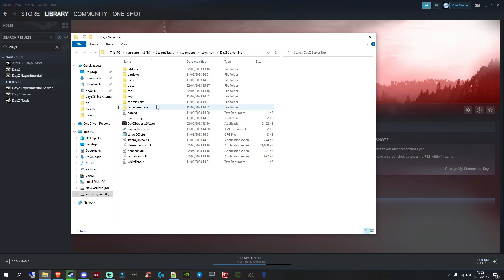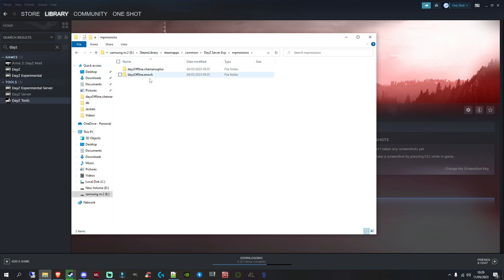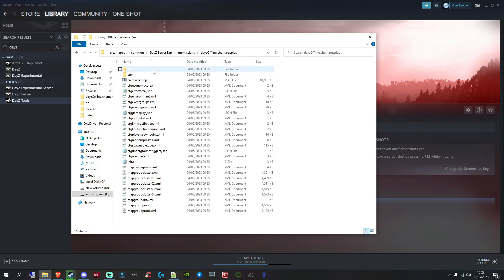Browsing local files takes you straight to the mission folder for the experimental server. Go into your 'mpmissions' folder — it doesn't really matter which map you choose, Chernarus or Enoch (Livonia). I'm going to go into Chernarus. Inside there, we'll come to the init.c file in a bit, but mainly we just want to focus on the 'db' folder.